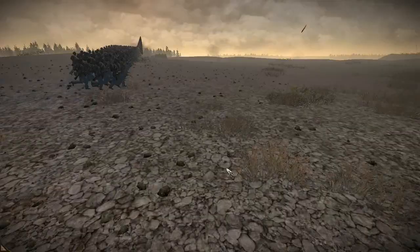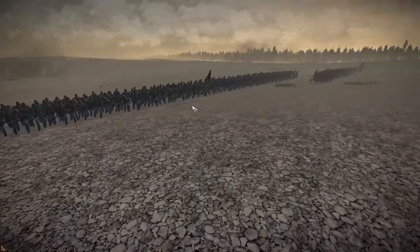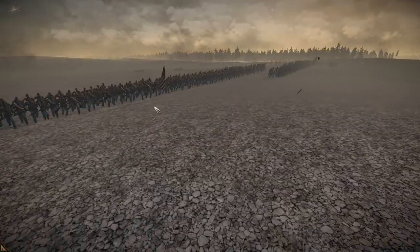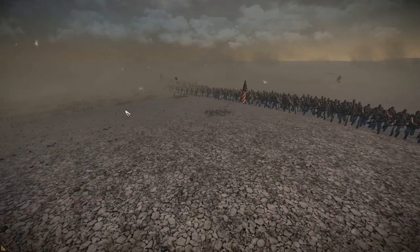Here we've got the African American Regiment — the 54th Massachusetts is marching out. The regiment comprised about 1,100 men, and to make the battle interesting we decided to field all of them, or roughly all of them, so there's 1,000 of them here split into 4 groups. My opponent, who is a player, decided to push them up first.